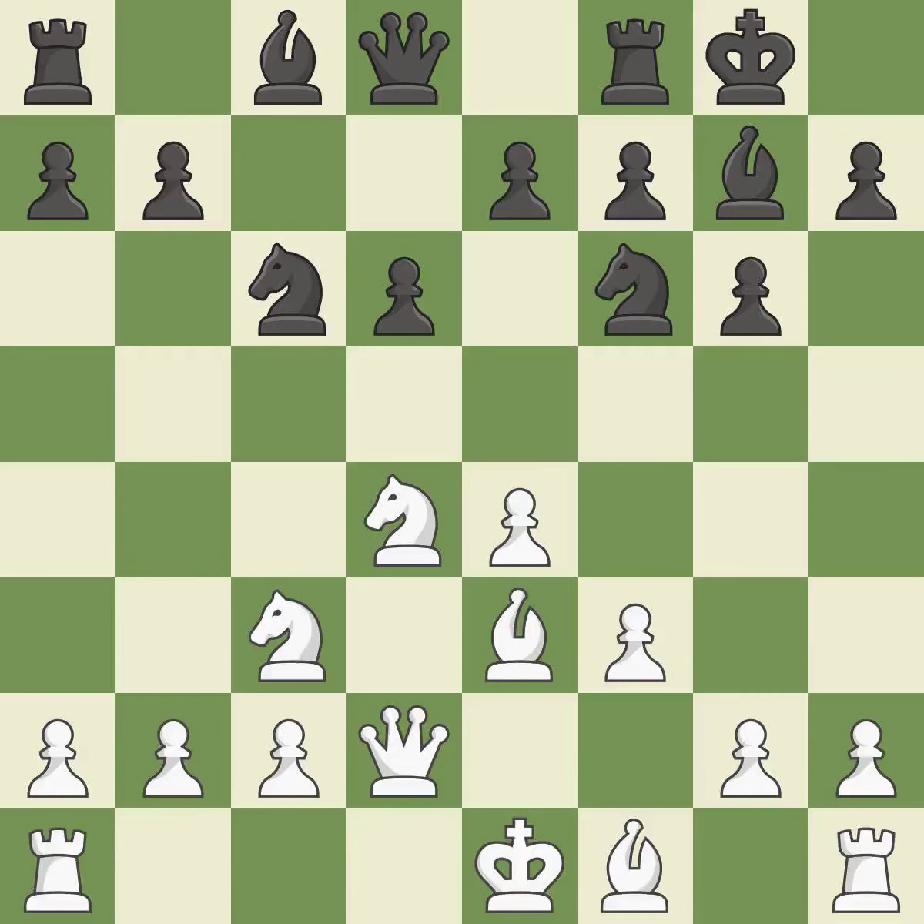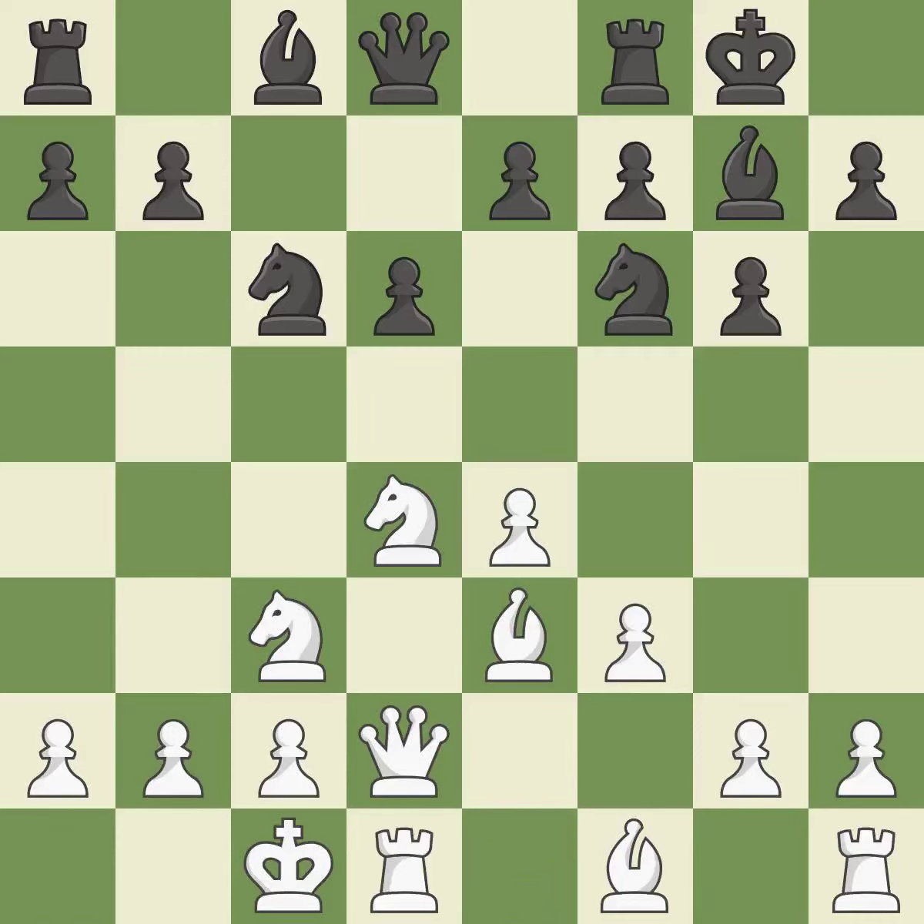Castling gets the king out of the center and activates the rook. Queenside castling gets the king out of the center, activates the rook, and seeks to start an attack on the kingside.